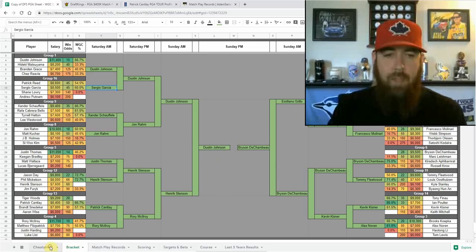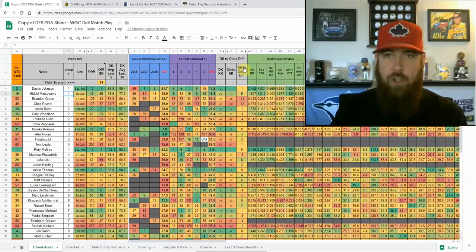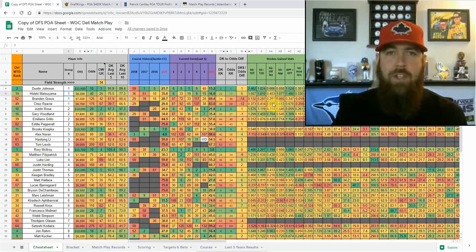I do have the regular cheat sheet here, and I've also set it up for group numbers so you can sort the sheet in a different way to help with your research. Go up to File when you download a copy, click Make a Copy, name it, and click OK — it'll open up an editable version. I've sorted the sheet by group number so you can see all four players in a group as you go down the list.